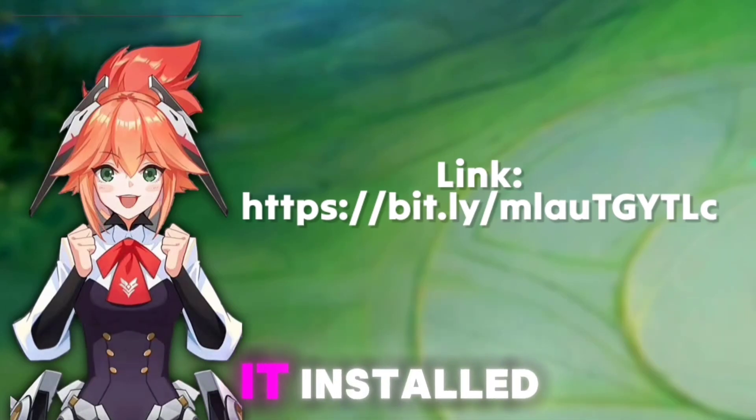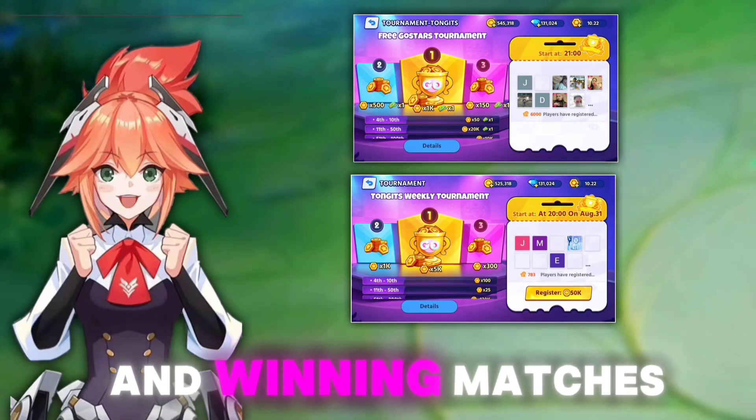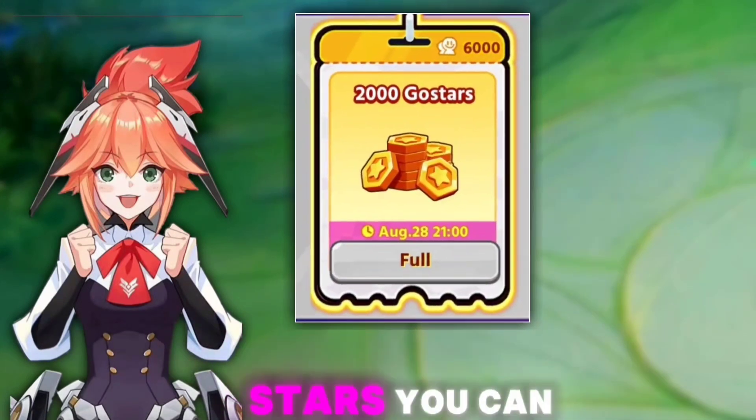Once you have it installed, you can start getting ghost stars by playing in tournaments and winning matches. The more you play, the more ghost stars you can accumulate.